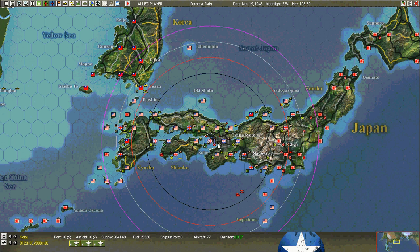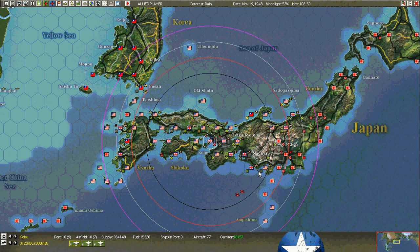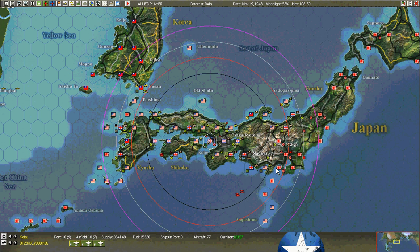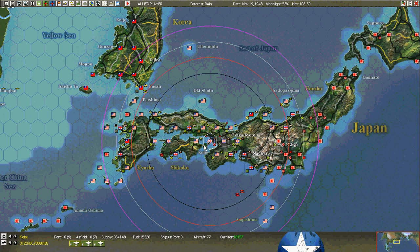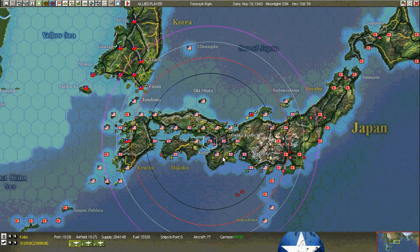When the armor leaves the hex, we can get on the train and move down. I think we can move the armor one, two, three, four, five — it only takes five days to move the armor down there. They move a hex a day in movement mode. It's the infantry that takes two to three days. Once we wipe them out, we'll put them on a train, drive them down to Shimizu, get them off the train, and drive on Yokohama.